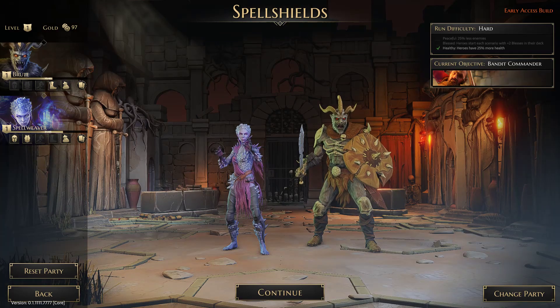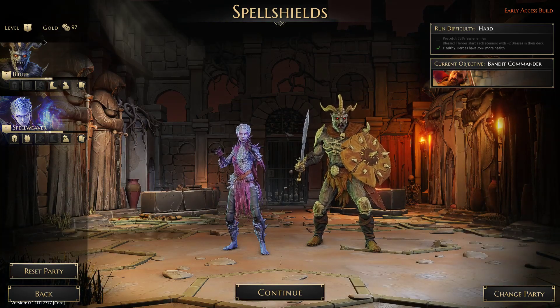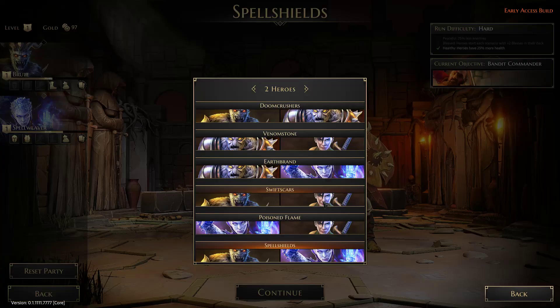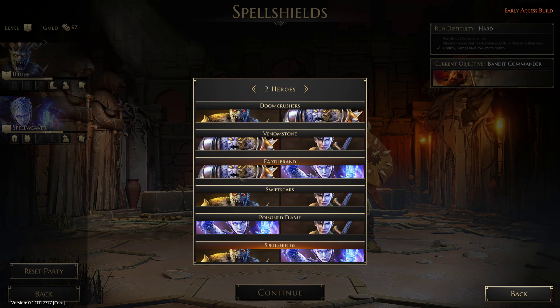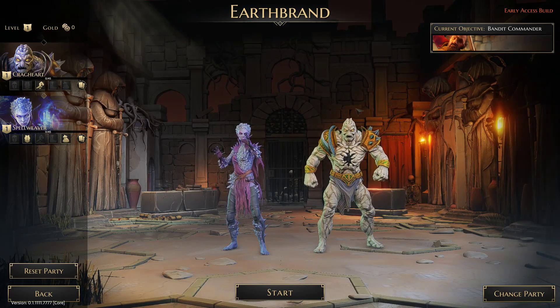Only four characters are available from the start at this time. We've got the Spellweaver, the Brute, and — I want to say Rogue? I think they have a different name — basically the Rogue Assassin. And the Cragheart, that's what he is. He's a big dude made out of rock. You have to make a lot of Thor Ragnarok references if you're playing this character.